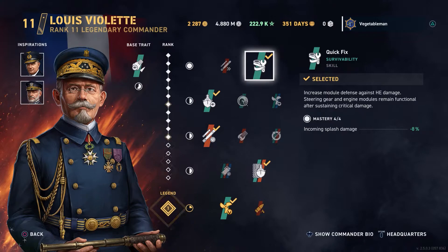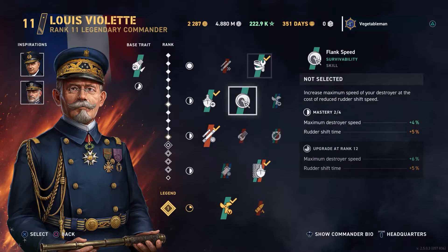In the first slot, I've got Quick Fix — reduction of incoming splash damage, 8% reduced, fully trained now at rank 11. It also means that my steering gear and engine modules remain functional after sustaining critical damage, and that's what I'm using it for. Because again, you don't have smoke to hide in, so you are going to lose your engine and steering gear. You need them to remain active so you can disengage.